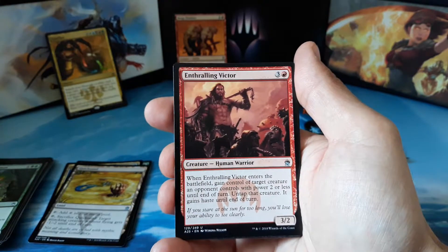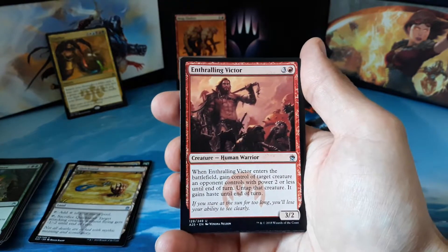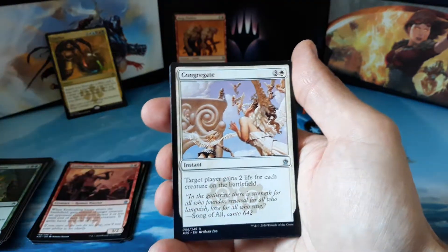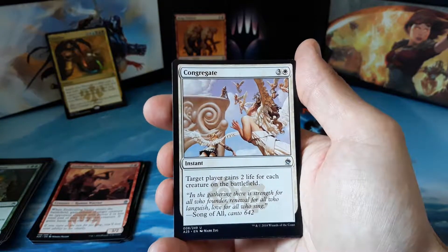Our first uncommon is an Enthralling Victor — a 3/2 for three and one red. When Enthralling Victor enters the battlefield, gain control of target creature an opponent controls with power two or less until end of turn; untap that creature and it gains haste until end of turn. We also have a Congregate — three and one white — target player gains two life for each creature on the battlefield.